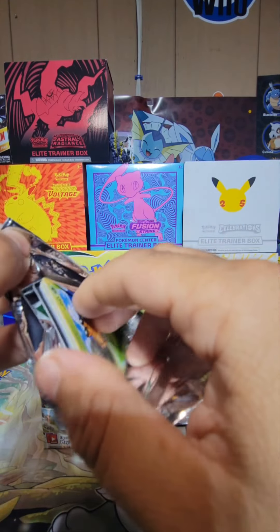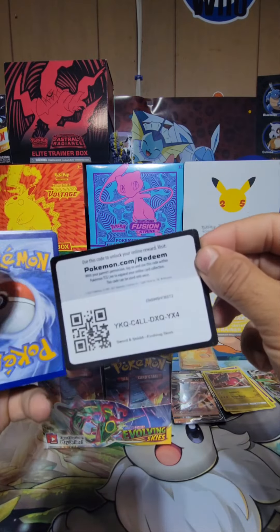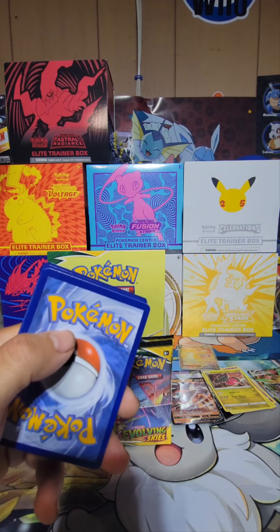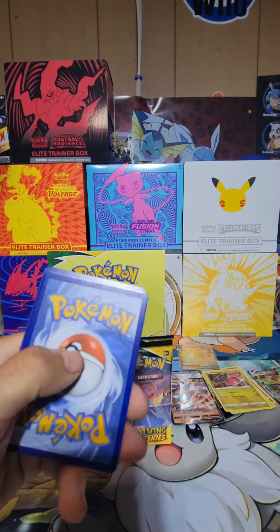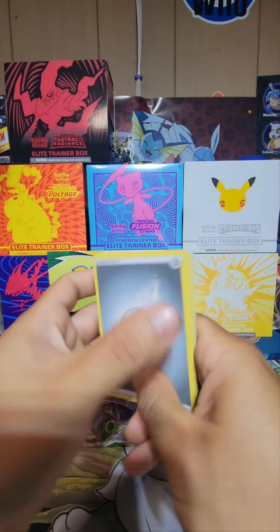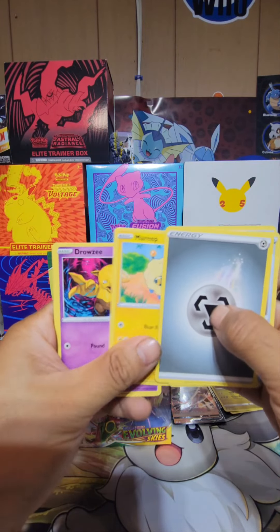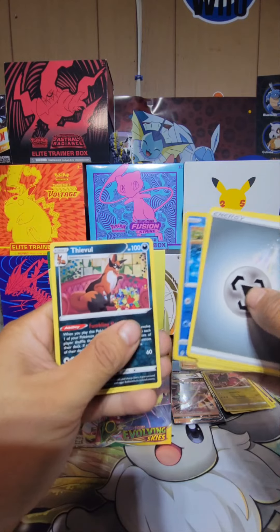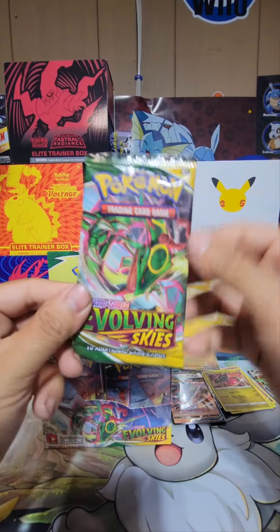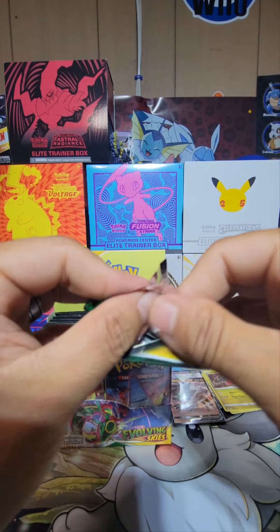Also guys, do you know a good website to sell my bulk? I do have a lot of bulk from Evolving Skies. Evolving Skies was the set I was opening when I was driving over the road — a lot of truck stops had end caps with Evolving Skies. So I used to buy a lot of packs on the road. That's how I got my binder started — I was in the truck, I was bored, so I started collecting Pokemon cards. All on the road.